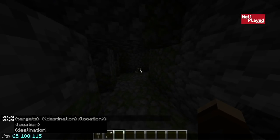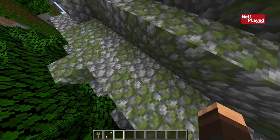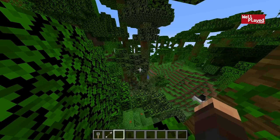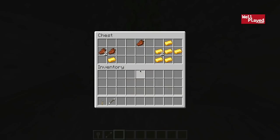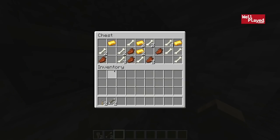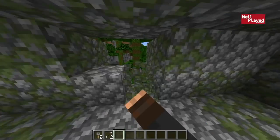The next jungle temple is at 65 and 1150 — a little bit more of a further walk. Entering it, we can check out the chest: a whole bunch of gold in this one as well. And if we head into the back room, we're going to find a whole bunch more gold. Will you walk 1,100 blocks for gold? It might be worth it, it might not — you might just want to go ahead and mine. But you do get a whole bunch of really cool structures in this world, so definitely something to check out.